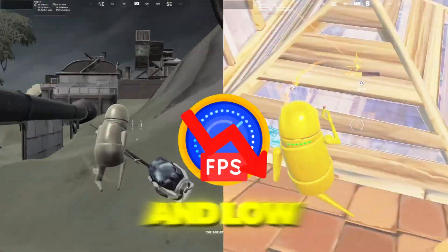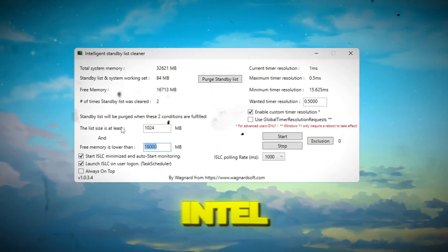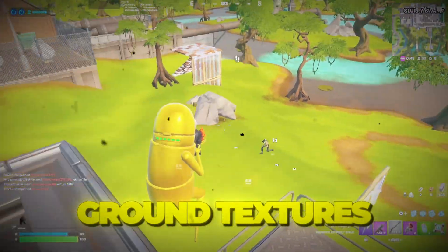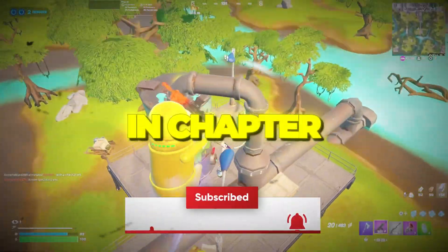Are you tired of lag, stutters, and low FPS making Fortnite feel slow on your PC? In this video, I'll show you how to use potato graphics settings on Intel, AMD, or NVIDIA to get smoother gameplay, fix broken ground textures, and massively boost your FPS. Stay tuned and let's make Fortnite run super fast and buttery smooth in Chapter 6.